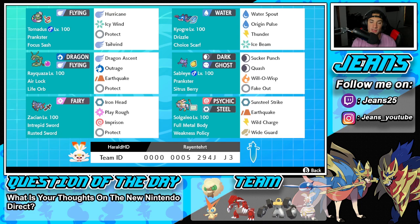Second Pokemon is going to be Kyogre. Like I said, it pairs up well with Tornadus and is really good on its own. It's got Drizzle to set the rain alongside the Choice Scarf as item, so it's going to be able to outspeed pretty much any Pokemon on the field. It's got Water Spout, Origin Pulse, Thunder, and Ice Beam - a fairly normal moveset for any Kyogre.